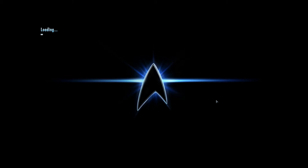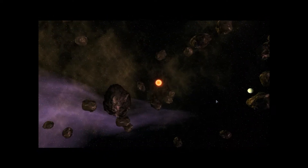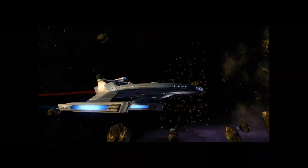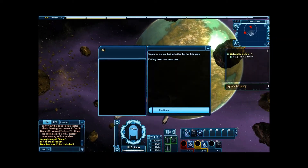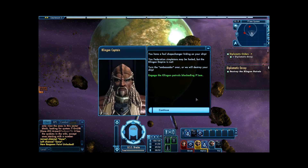Alright, it's taking a little while to load. Hopefully — oh, there it goes. I'm glad it wasn't going to time out on me there; it's done that a couple times. Alright. Captain, we are being hailed by the Klingons. Putting them on screen now. 'You have a foul shape-changer hiding on your ship. You Federation simpletons may be fooled, but the Klingon Empire is not. Turn the ambassador over, or we will destroy your ship.'